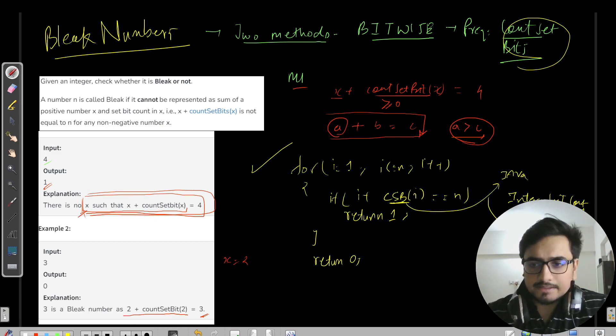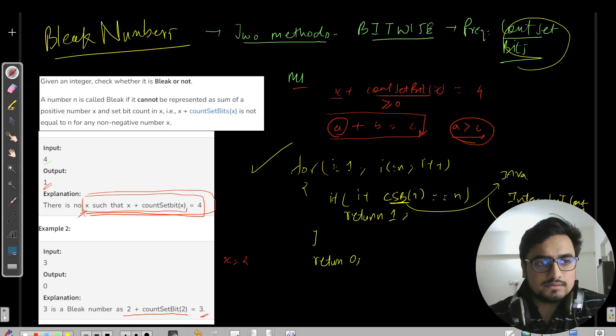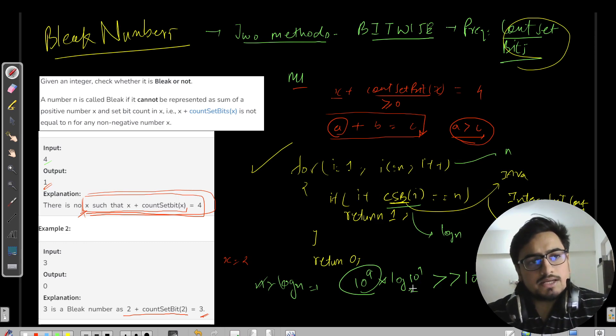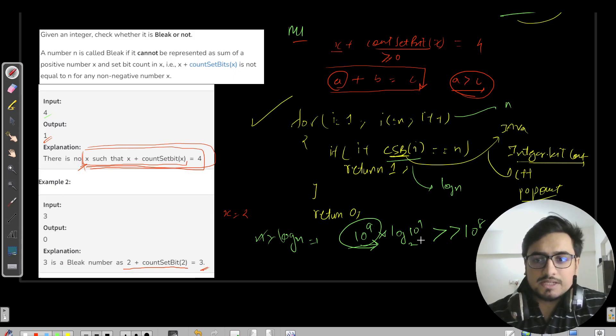What is the time complexity of Method 1? The for loop takes O(n) and count_set_bits takes O(log n), so the overall time complexity is O(n log n). The constraint here is n up to 10⁹. If you compute 10⁹ × log₂(10⁹), it is much greater than 10⁸, which means this code will give TLE. So we will not proceed with Method 1.